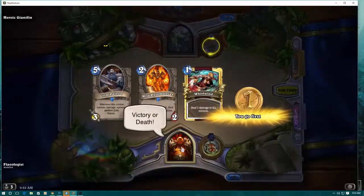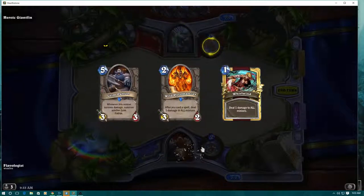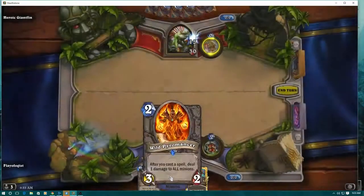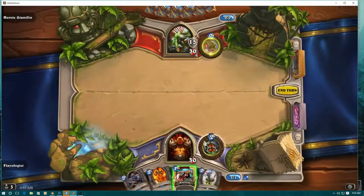It's heroic, so that's a good piece of our puzzle. The Whirlwind and the Grim Patron — I'm going to keep those. The Wild Pyromancer is a great card for board clears too, so we'll hold on to that.